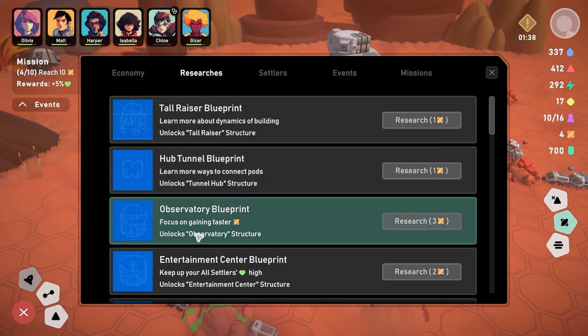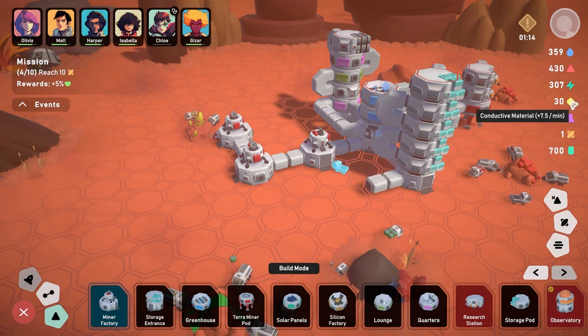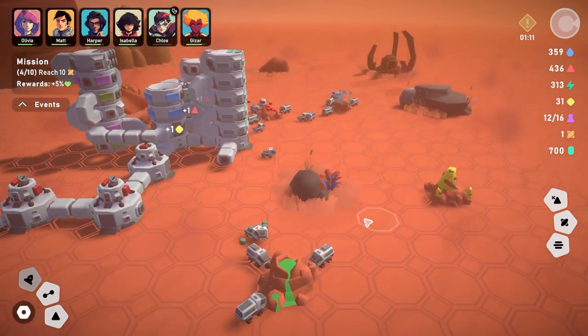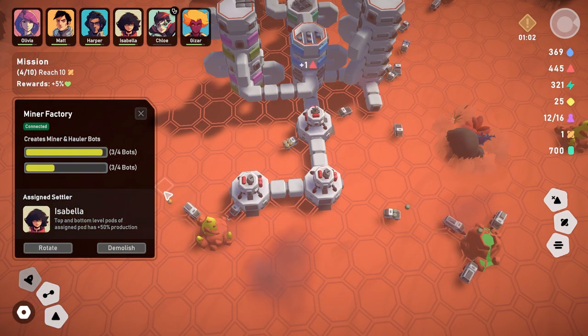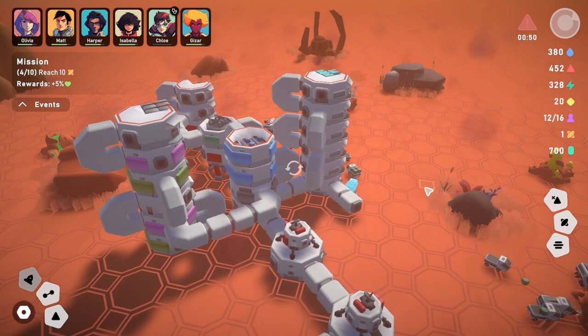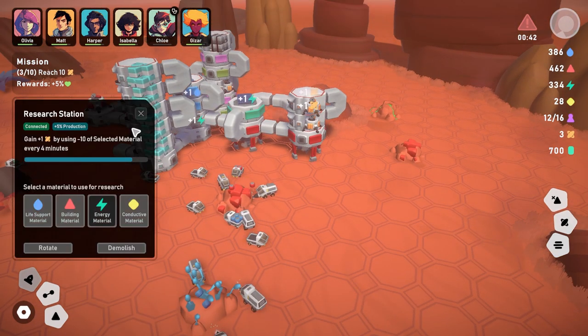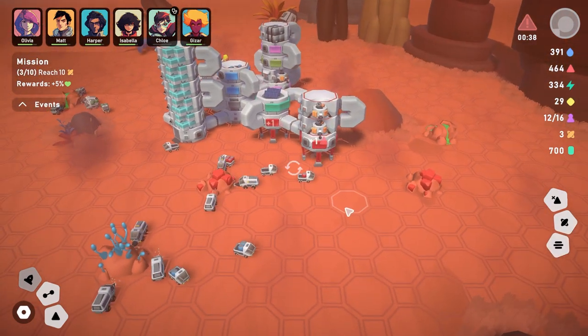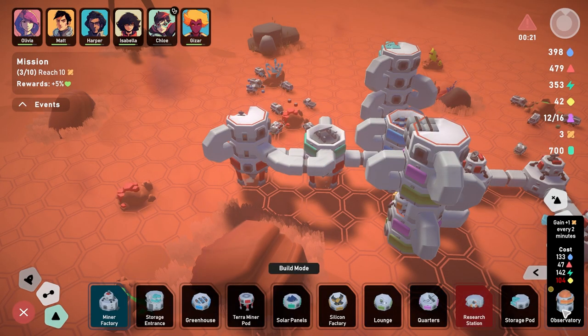Research options include: hub tunnel, observatory — which focuses on faster research unlocks — storage pods, sickbay. Let's unlock the observatory to speed up our win condition research. That uses up our research points but should help a lot. We're still low on conductive material — need to focus on mining it more.